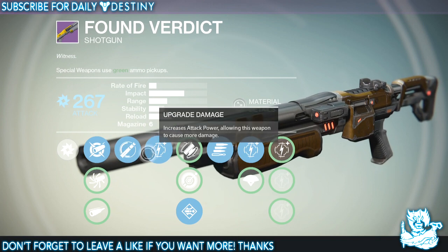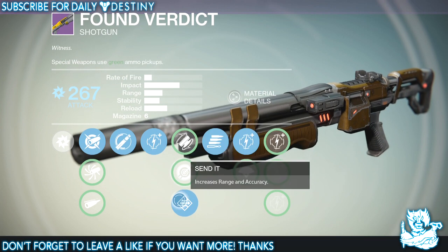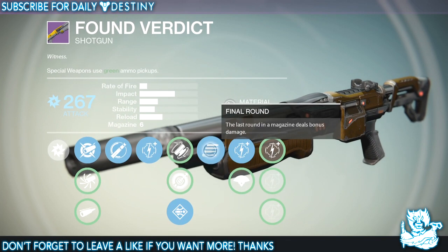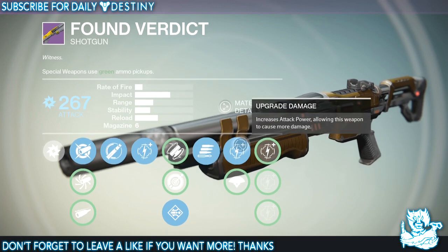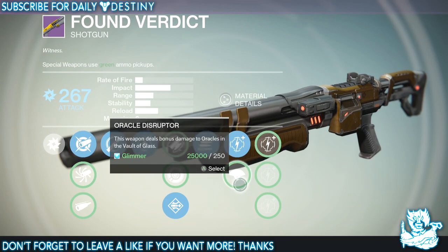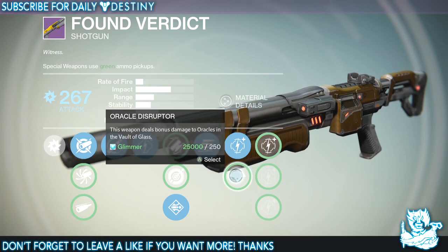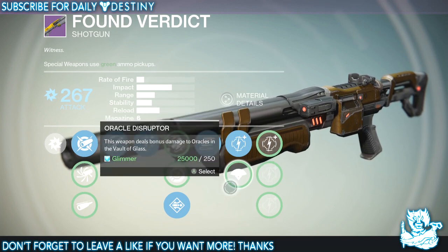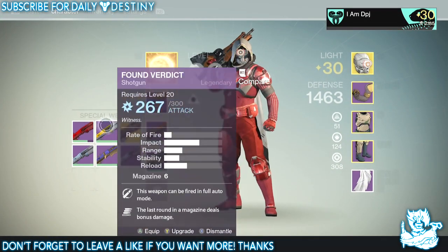We have one of five damage upgrades, Fitted Stock, Single Point Sling, Send It, and Final Round — the last round in the magazine deals bonus damage. We have one of four further damage upgrades, and then we have Oracle Disruptor — this weapon deals bonus damage to oracles in the Vault of Glass, though you have to jump to hit them. All in all, the Fan Verdict is a monster of a shotgun, one I really enjoyed using for quite a while.